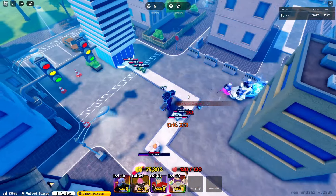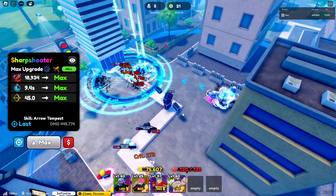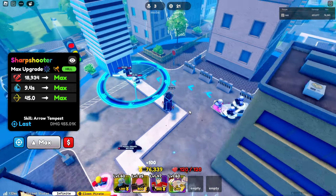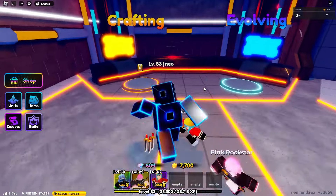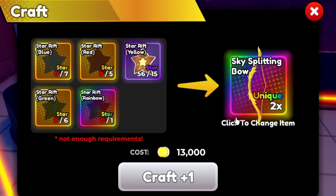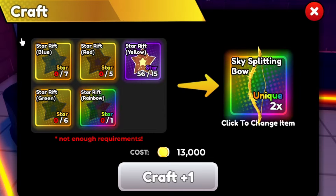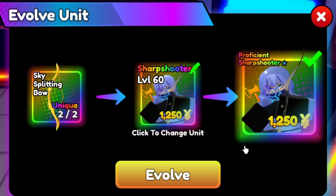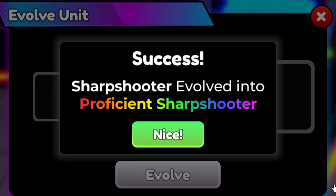We can only place 4 Sharpshooters. That's it — this is your Sharpshooter Shiny from the banner. Let's evolve her now. To evolve her, you need the Sky Splitting Bow — you need 2 Sky Splitting Bows. These are the requirements. Let's go and evolve Sharpshooter into Proficient Sharpshooter.